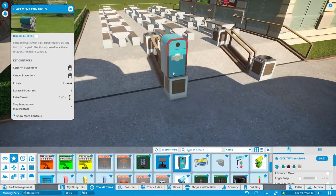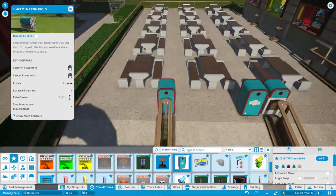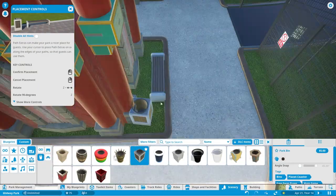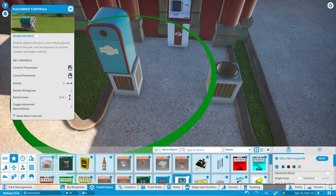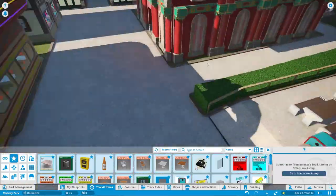I downloaded these trash cans — these trash can covers that are pretty realistic — and I like them a lot. They say 'recycled,' which doesn't really make sense for what we're using them for since they're just trash bins, but I think they get the job done and they look pretty nice. It's just a little bit more of a realistic aesthetic.